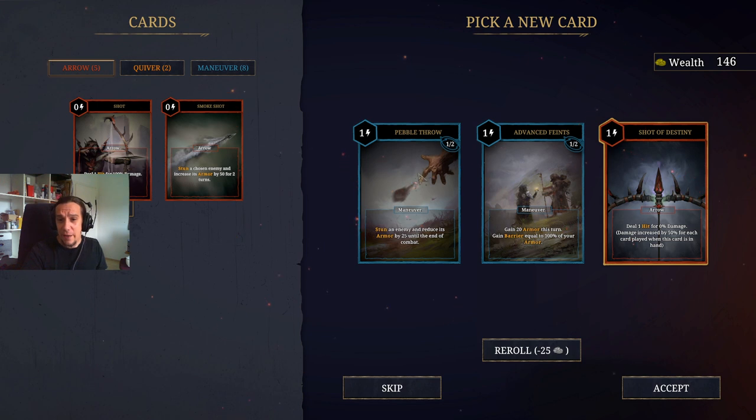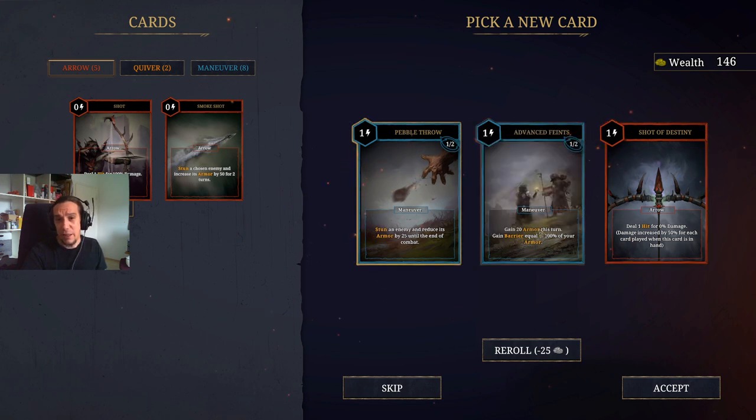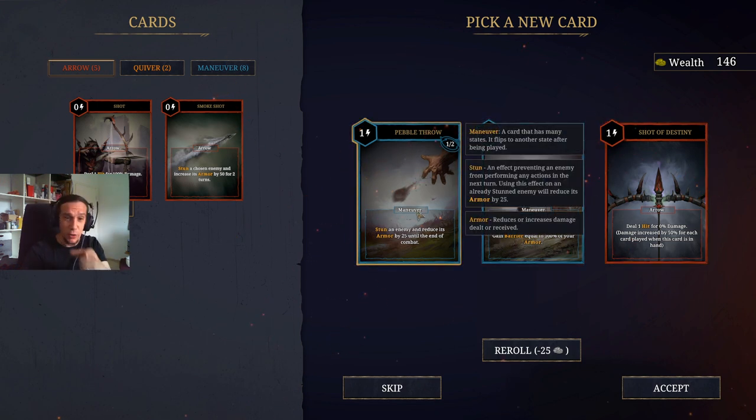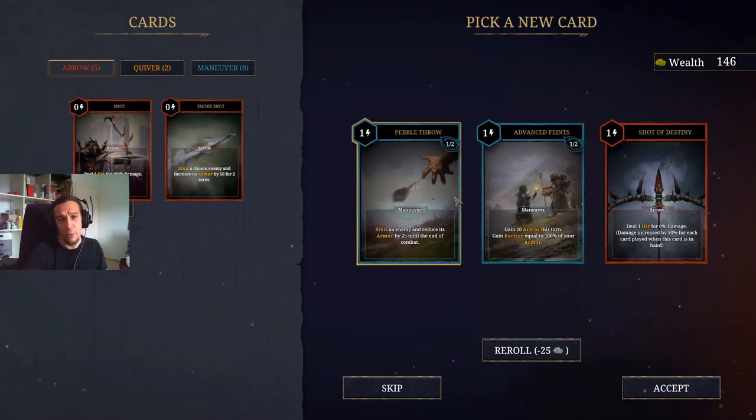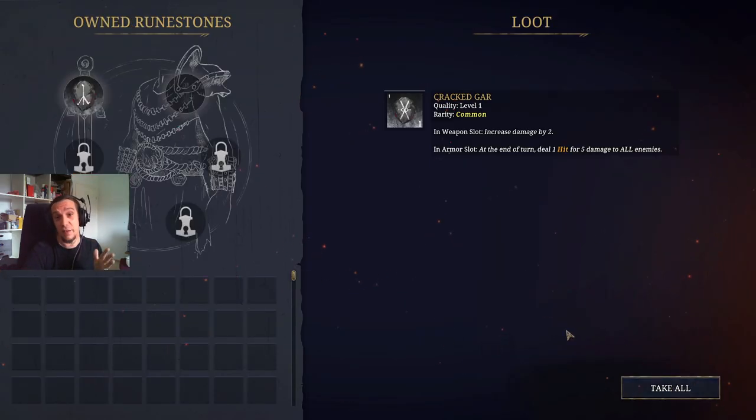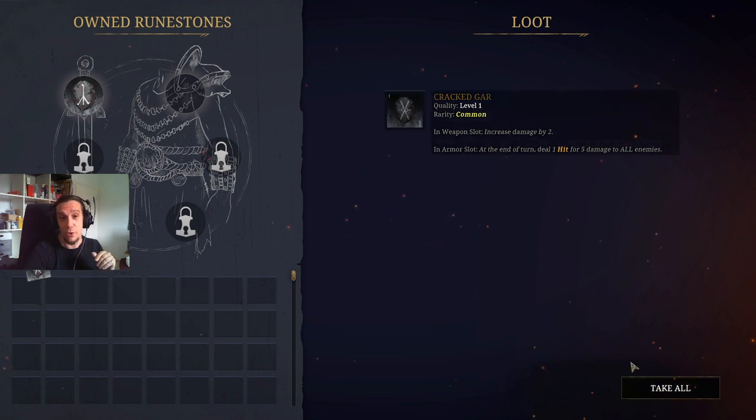About this play style: I would personally go for the Pebble Throw, because I love having extra stuns in my deck. Cards that reduce the damage of all enemies are so invaluable. It's easy to underestimate the value of reducing enemy damage.